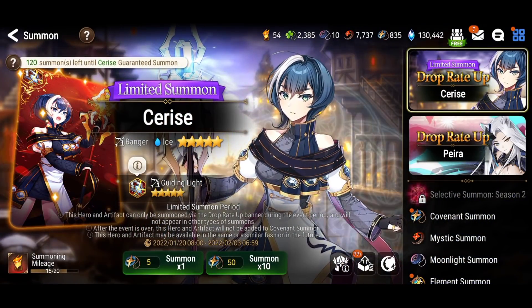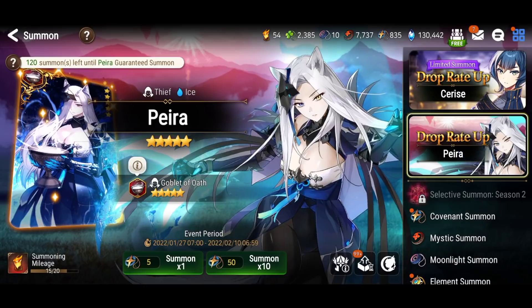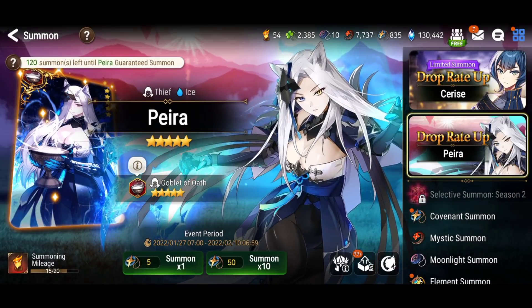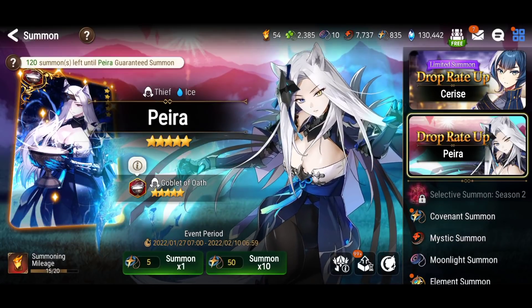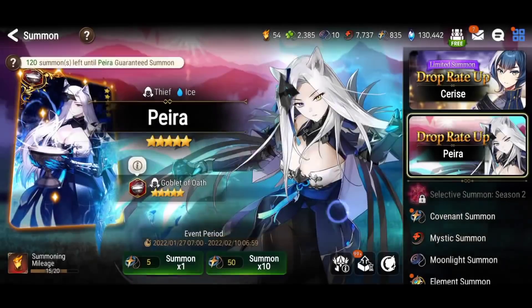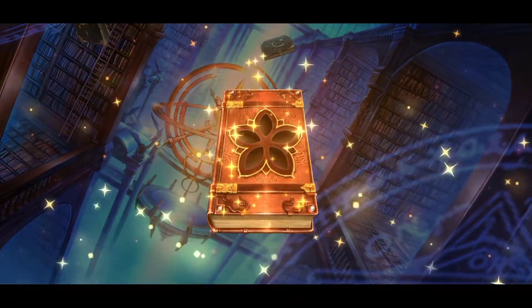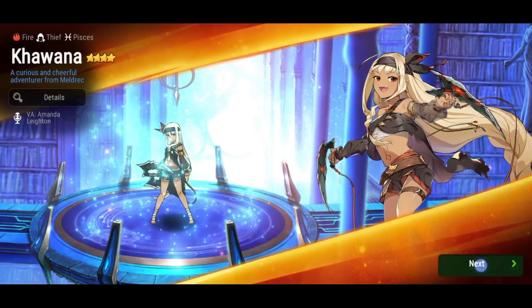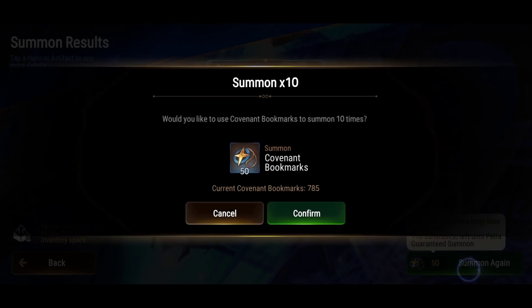So let's go — I have the covenant bookmarks, Peta is here. Let's do some x10 summons and see how lucky I am. Am I gonna join the 121 club? Am I gonna get the artifact here? Let's find out. I'm not going to tell you guys the result of the summoning session where the file got corrupted — of course not. Not the first time this happens to me, unfortunately. So let's see what happens.